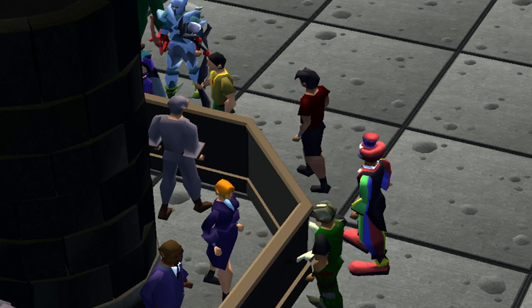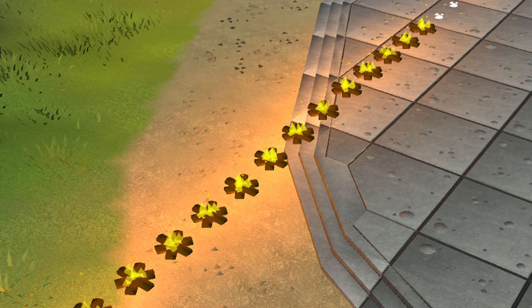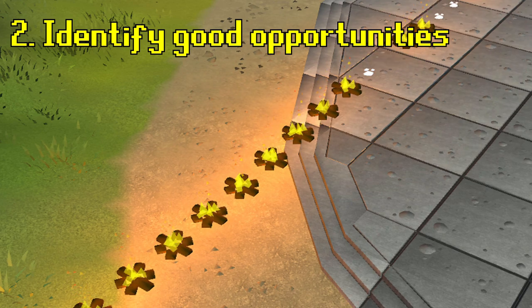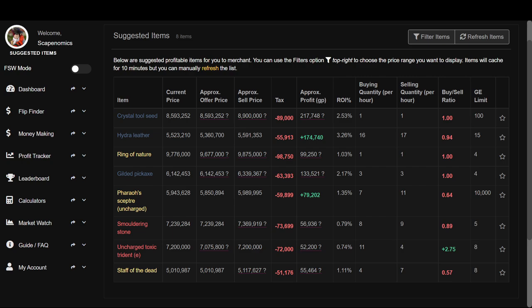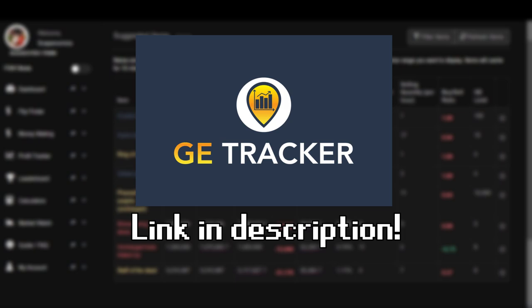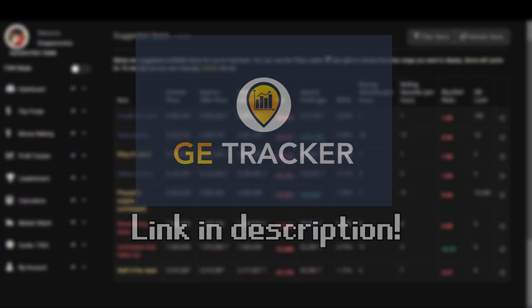We'll get a little bit more into that as we get into the full example. Now that we've talked about what decanting actually is, let's go ahead and show you how to find the best decanting opportunities at any given point in time. The best way to find decanting opportunities is to use GE Tracker, so if you don't already have GE Tracker Premium, you can sign up for a free trial with the link in the description below and get access to this awesome decanting tool that has made me millions.